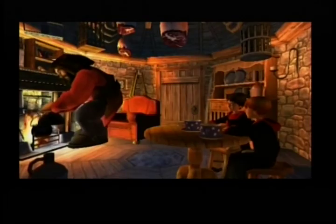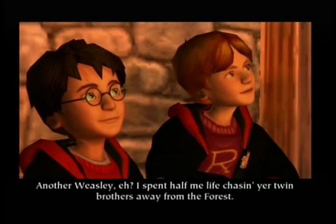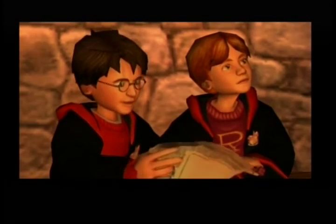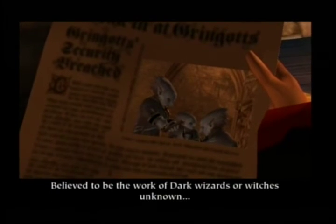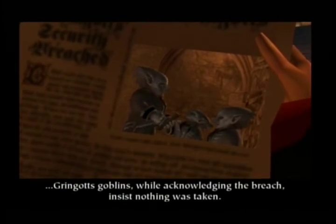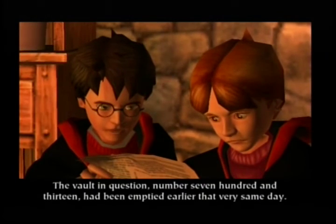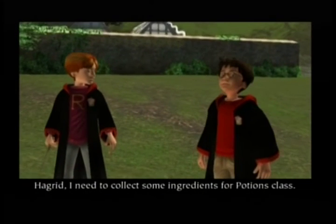All right, let's see Hagrid. Make yourselves at home. This is Ron. Another Weasley, eh? I spent half me life chasing your twin brothers away from the forest. Hey Ron, somebody broke into Gringotts. Believed to be the work of dark wizards or witches unknown - Gringotts goblins, while acknowledging the breach, insist nothing was taken. The vault in question, number 713, had been emptied earlier that very same day. That's odd - that's the vault that Hagrid and I went to. Something we never actually seen. If you do a Boundary Break episode on Philosopher's Stone, definitely see how they pull off the visual effect with the moving picture.